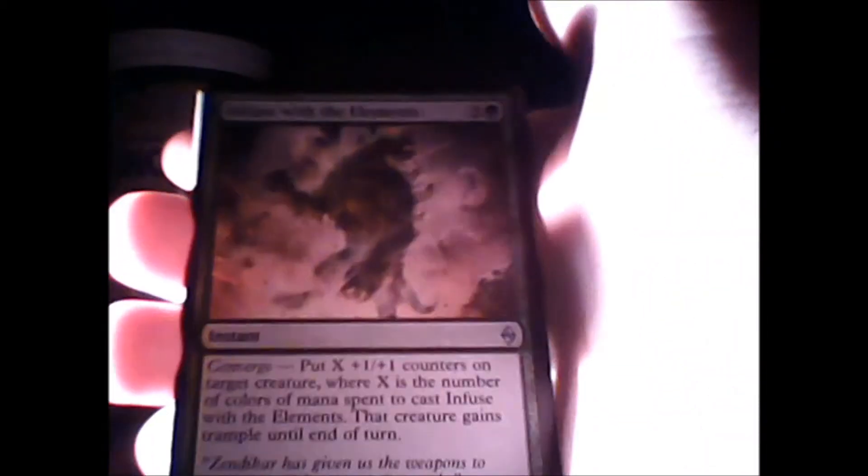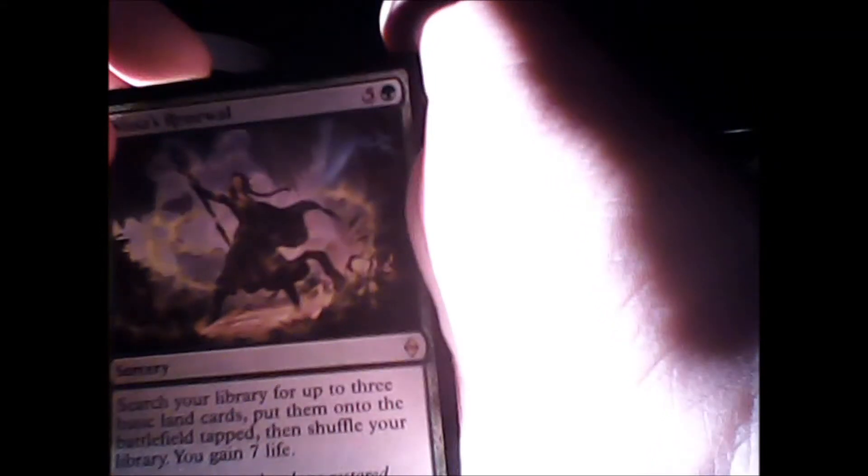And it's Infused with Elements — that's an instant. Mocklar Familiar. Anessa's Renewal — search your library, basically put them into your battlefield, and shuffle your library. Oh, that's awesome! And that's a rare out of the pack!